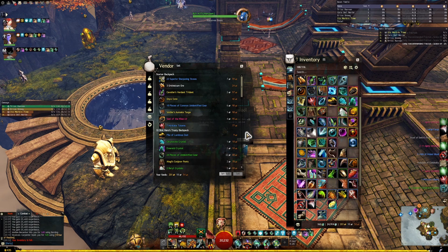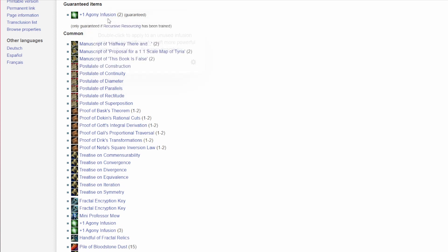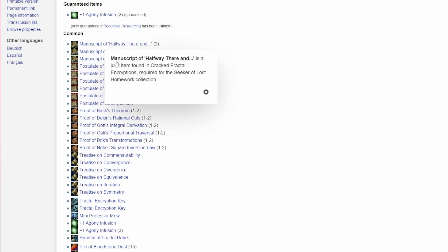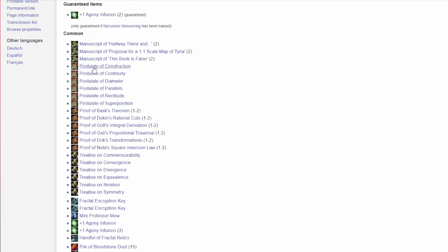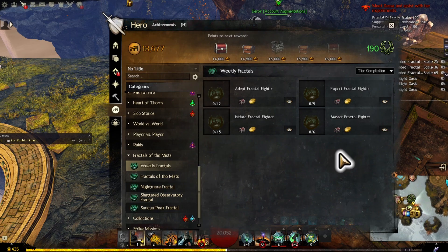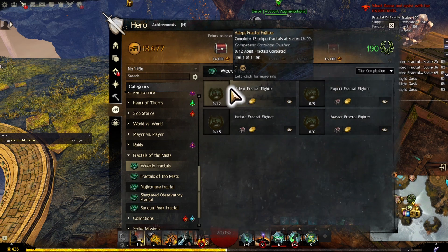The loot inside those encryption boxes makes it well worth it. From the wiki, an open encryption box has a chance to drop Agony Infusions — which help you get more resistance and do higher tiers — more keys, trophies, and other items. The average profit is about 40 silver per box. There are also extra achievements: the Adept, Expert, Initiate, and Master Fractal Fighter. For example, doing 6 unique Fractals earns a fighter's cache and 2 gold, making it even better for liquid gold.